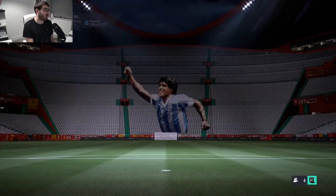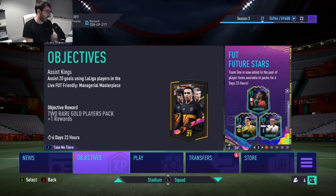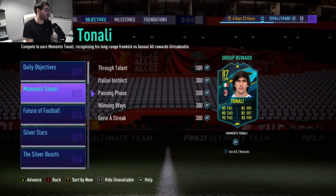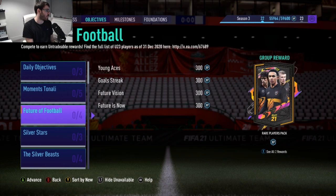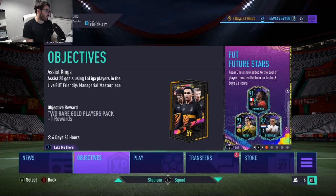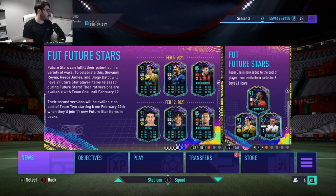Just before we finish off the video, let's see if Curtis Jones is one of the players — I'm really hoping he is, he 100% deserves to be in there. I saw Bergwijn as one of them, which is interesting. Tonali — wow, that card looks fantastic. Also a 50k pack that you can grind for. Future Stars players can fulfill their potential in a variety of ways. To celebrate this, Giovanni, Reina, Rhys James and Diego Dalot will have two Future Stars player items released during the promo — the first versions are available for Team 1 and then they'll get another version available from the 12th of February.